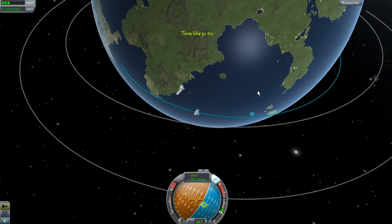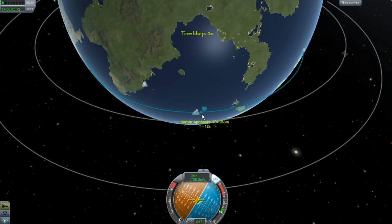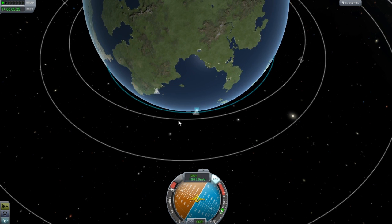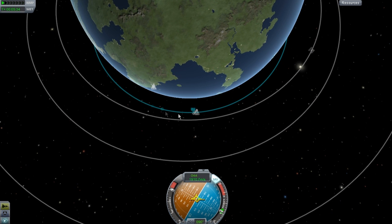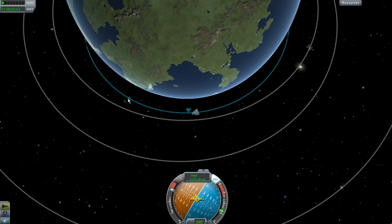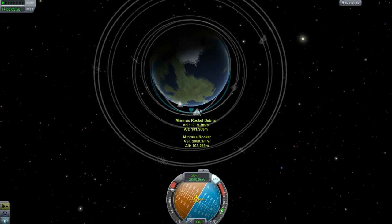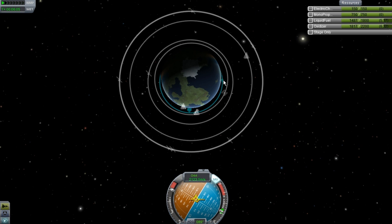I'm going to turn off and not even do a burn right now. I'm going to speed up time and get a little bit closer to our apoapsis - I have such a problem saying that. Then start doing our burn right here. The reason is we are going somewhat fast for the orbit we're at. You don't really need to go anywhere above 2000 or so when you're like right here. You're better to do that kind of burn right at your apoapsis because then you'll round off your orbit a little bit better. It will be faster and all that good stuff. Our orbit is about to round itself off here in a second.